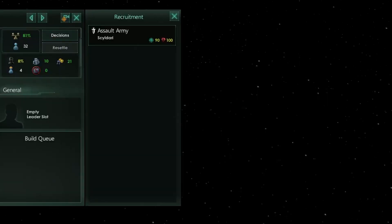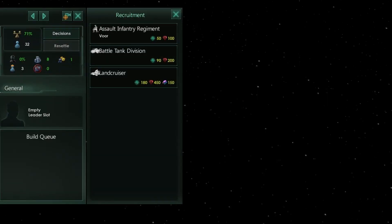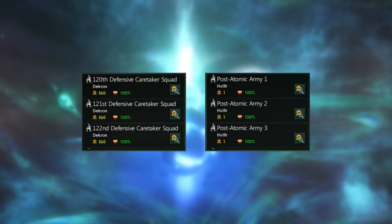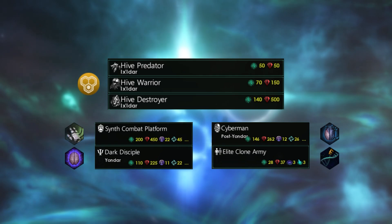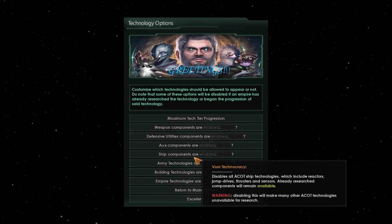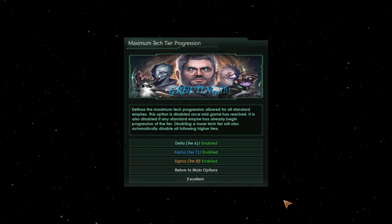Armies also receive an overhaul. You can recruit 3 basic unit types: infantry, lightweight and heavy vehicles. Fallen empires and primitives get their own army types, and the same also applies for hive minds and different ascension paths. Another cool thing about this mod is the customization menu — if you don't want certain features, you can simply disable them and start your game as usual.